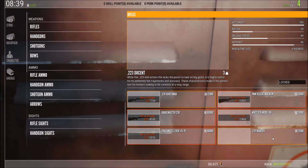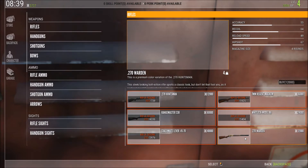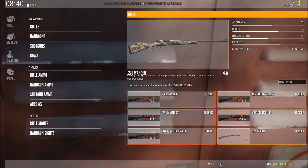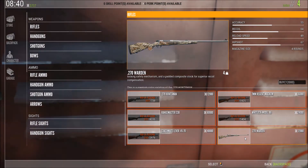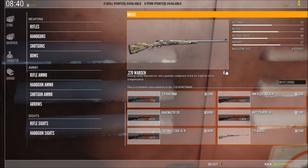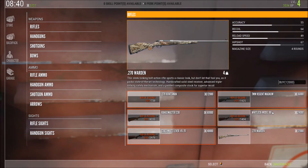The only other rifle I have unlocked is the .270 Warden — it's the camo rifle. Sometimes it'll glitch out and won't show me the actual weapon. It costs twelve thousand dollars, so that's my next rifle goal.